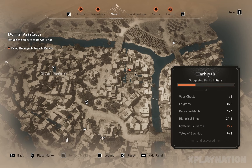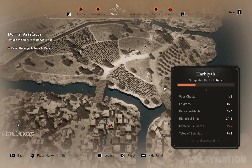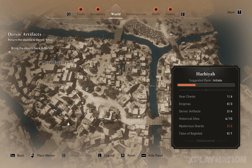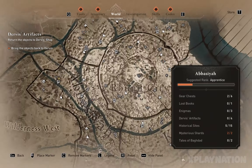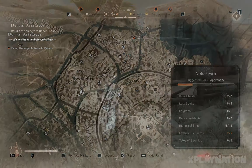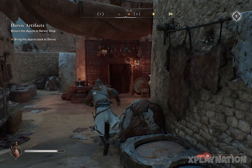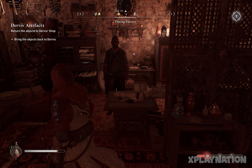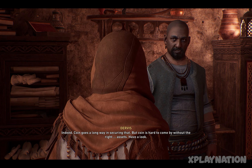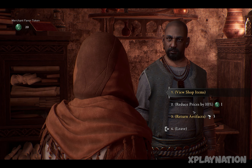After getting the outfit, you'll need to go to the Dervesh store. It's also in the Harbya region — you can see it on the map. Let me zoom out so you can see. Mark it and let's head there so I can show you how to get the dyes for your outfits. Let's speak to him and view his shop.